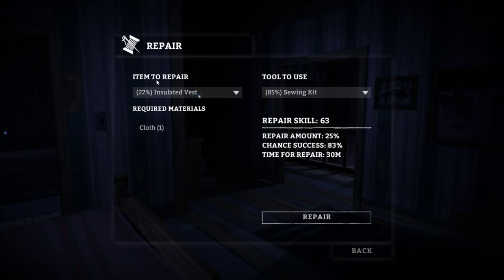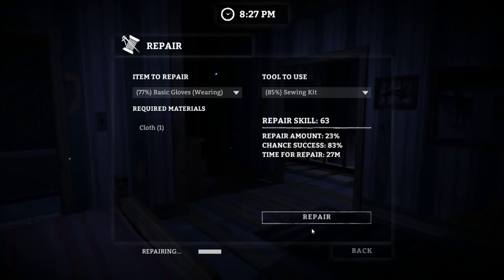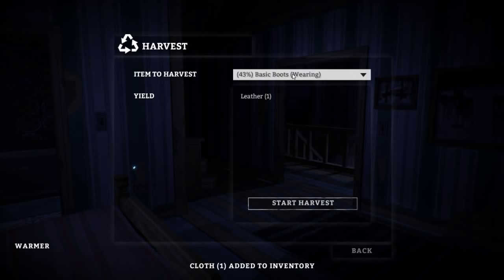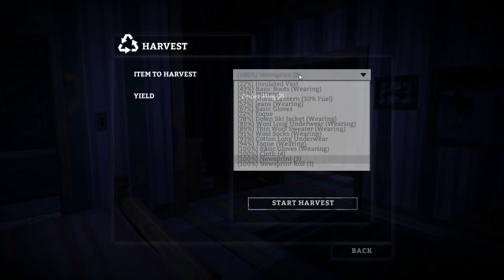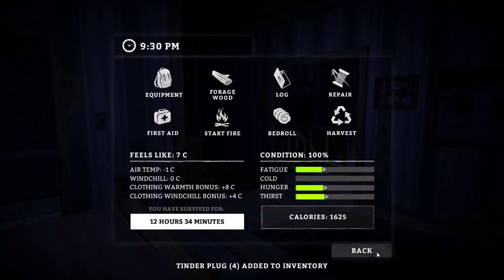I'm gonna harvest and repair a little bit more. I can fix up the basic gloves and bring those up to a hundred percent — probably a good use of time. I'm going to try to get down to about 10 o'clock at night before I call it a day. Harvesting these wool socks as well — we are already wearing socks, so don't worry about that. We can also turn cloth into bandages, and newsprint into tinder plugs. The newsprint roll turns into four of them — let's do that. Nice, a tinder plug out of the inventory.